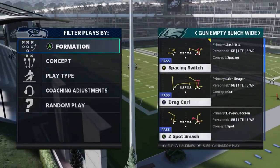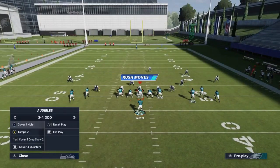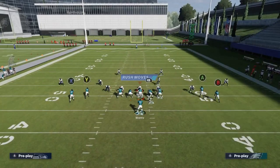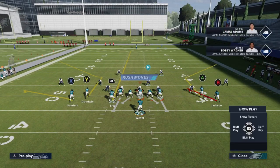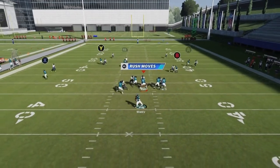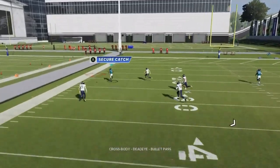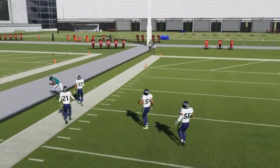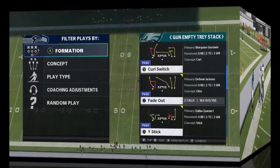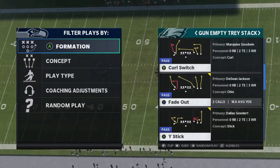Next up we got the Z Spot Smash. Against cover two, motion across the RB route, put the X route on a flat and the RB route on a streak — you'll have a really easy big catch and run against cover two.